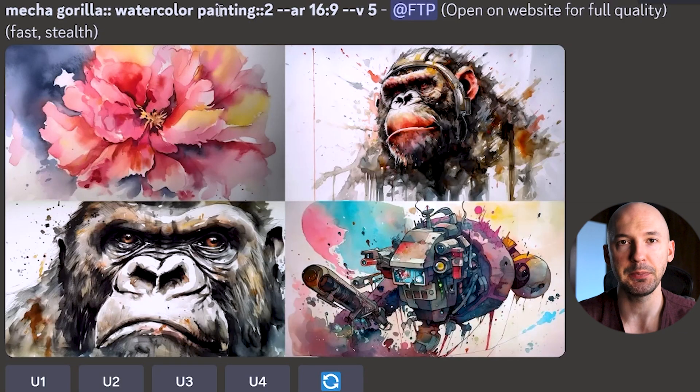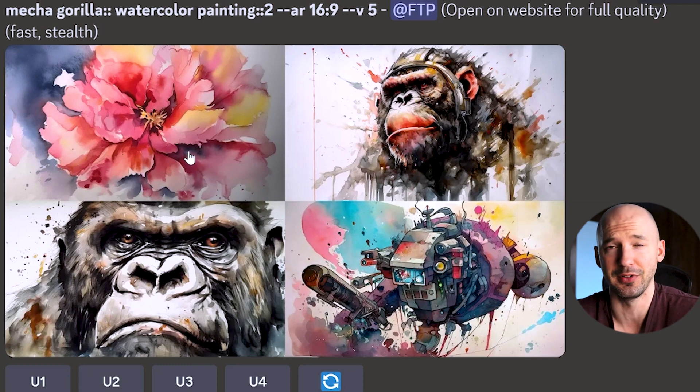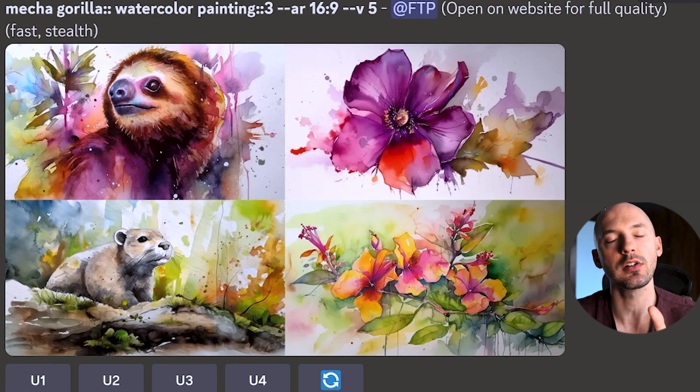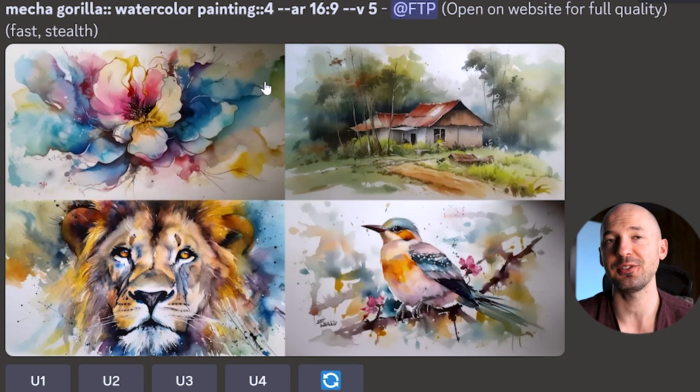Here's an example of why we want to keep the weights low. 'Mecha Gorilla' double-colon 'watercolor painting' with a weight of 2 means that word is twice as important as anything else in the prompt. We get gorillas in images 2 and 3, but number 1 is just a flower and number 4 might be a mecha of some sort. At weight 3, there are no gorillas — just watercolor paintings. At weight 4, the prompt 'Mecha Gorilla' gives us a flower, a house, a lion, and a bird. Anytime you increase a weight above 1, MidJourney is going to focus on that probably way more than you wanted.